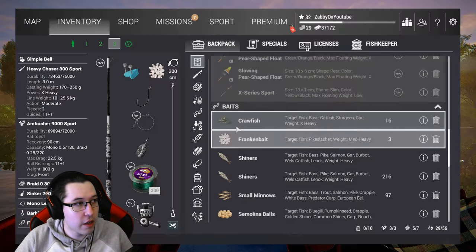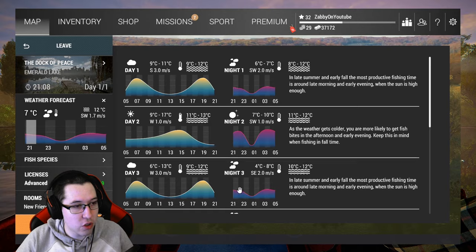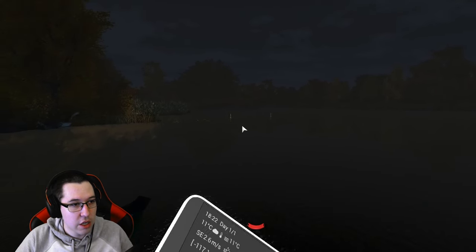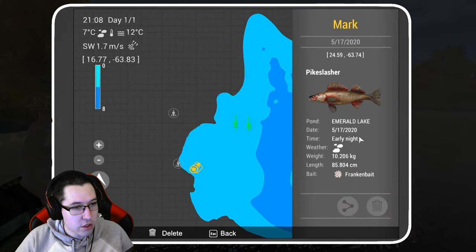Once you have the Frankenbait, you're going to want to come out on a cloudy night at 2100 hours — 9 p.m. every single night. You can fish the other nights as well, but the cloudy night is where I caught them on my markers. Both of my markers for the Pike Slasher are both early night. That's what you're going to want to do.